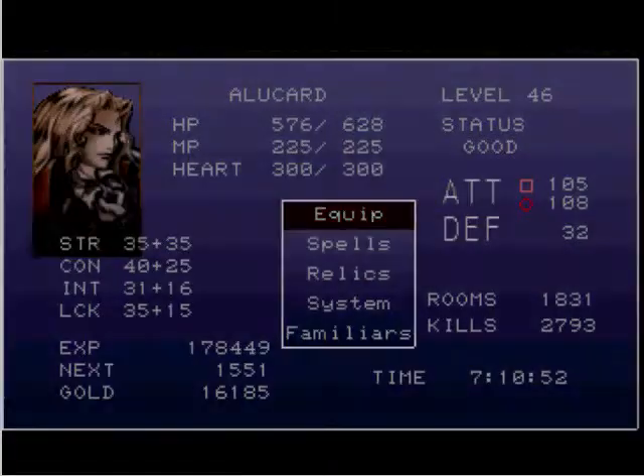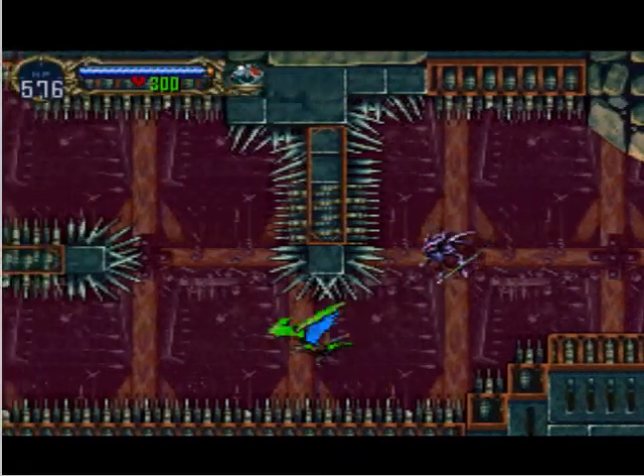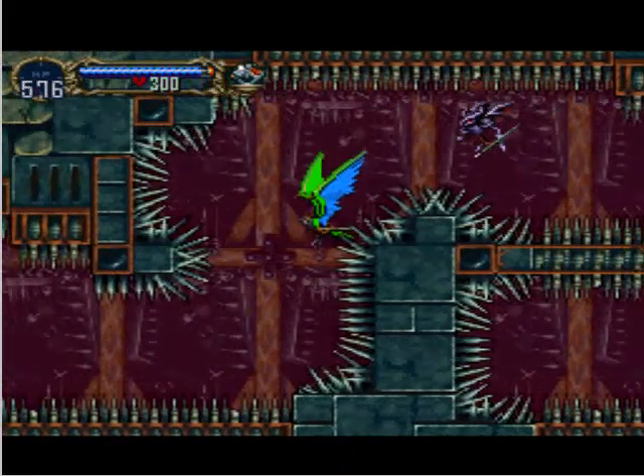Oh yes, the spike room. I don't feel like using my spike breaker, so I'll just navigate through here as bat. You can also pass through as mist if you have the power of mist relic.